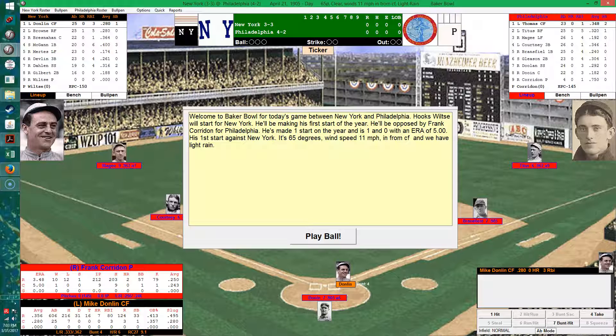Welcome to the Baker Bowl — well, this is actually Shibe Park for today's game between New York and Philadelphia. Hooks Wiltse will start for New York, making his first start of the year. He'll be opposed by Frank Cordon for Philadelphia, who is one and zero with a 5 ERA. It's 65 degrees, winds 11 miles per hour in from center field, with a light rain — so watch out for slick conditions on the field.